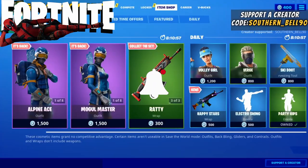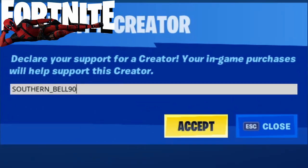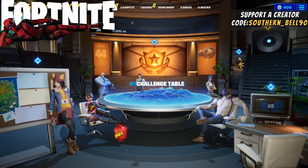If you're not already supporting someone in the item shop, make sure you click on the bottom right-hand side where it says 'Support a Creator,' and type in southern_bell90 — all caps — to help support the channel and be the best Bell family you can be.